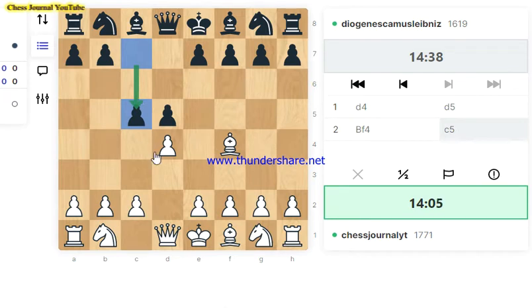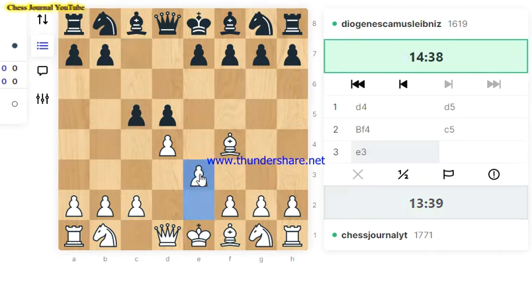The best move our opponent has played is the anti-London system, also called the Stonewall Counter Gambit. When I play with the Black pieces against d4, I usually play d5, and when they play Bishop f4, I play this move the way our opponent is playing. This is going to be an interesting game. Frankie, the subscriber who requested marathon games, I hope you're going to learn a lot today.